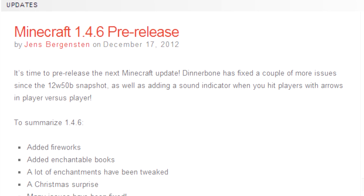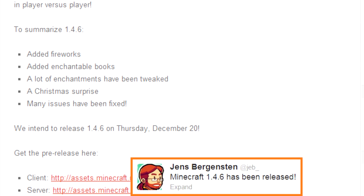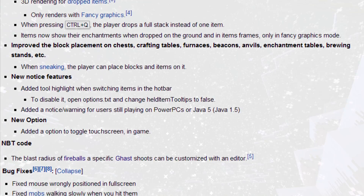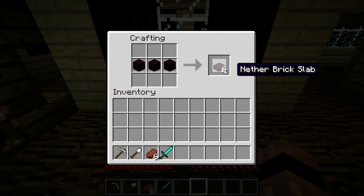Snapshots turned into a pre-release, which morphed into an update this week. Update 1.4.6 is here, with the past several weeks of snapshot work included. As always, remember to look at the Minecraft Wiki for the full change list, but here are some of the inclusions: Fireworks — celebrate Christmas and New Year with a flash and a bang by creating in-game rockets, and pave the way to the New Year using spanking new nether brick half slabs, which are made in the way we know and love.